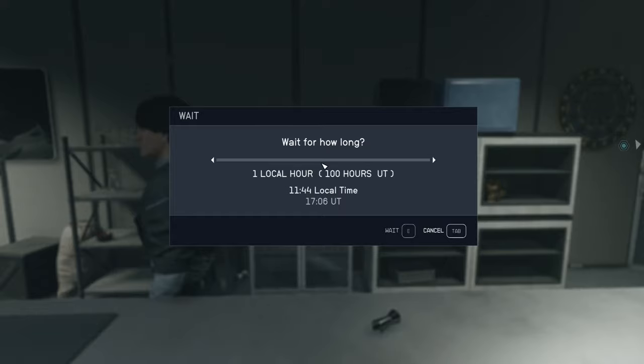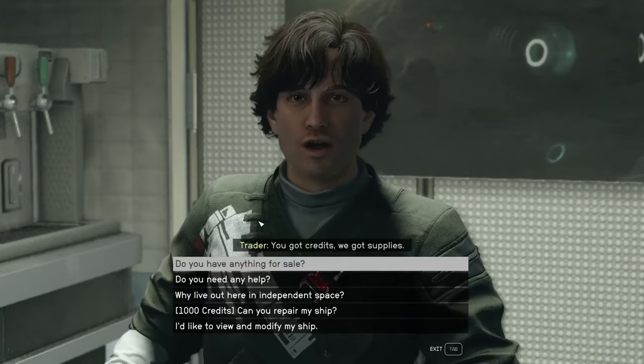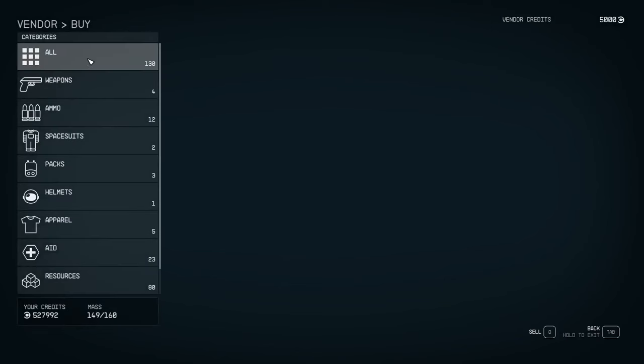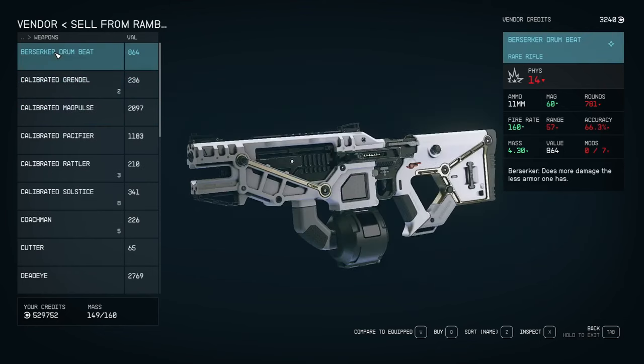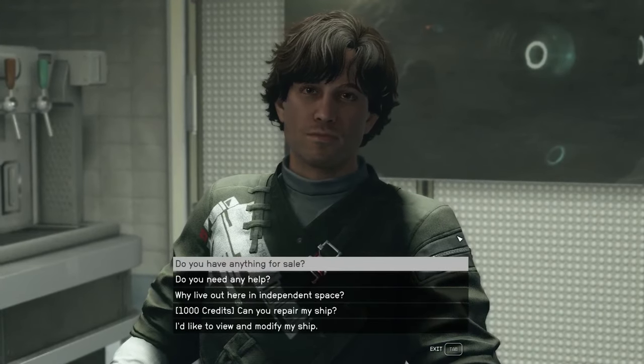The wait glitch isn't fully necessary but it speeds the whole thing up so much — you don't have to wait for the wait animation anymore. It just makes the whole process way, way faster and actually gives you a means to sell those duplicated weapons that you got from the previous glitch.